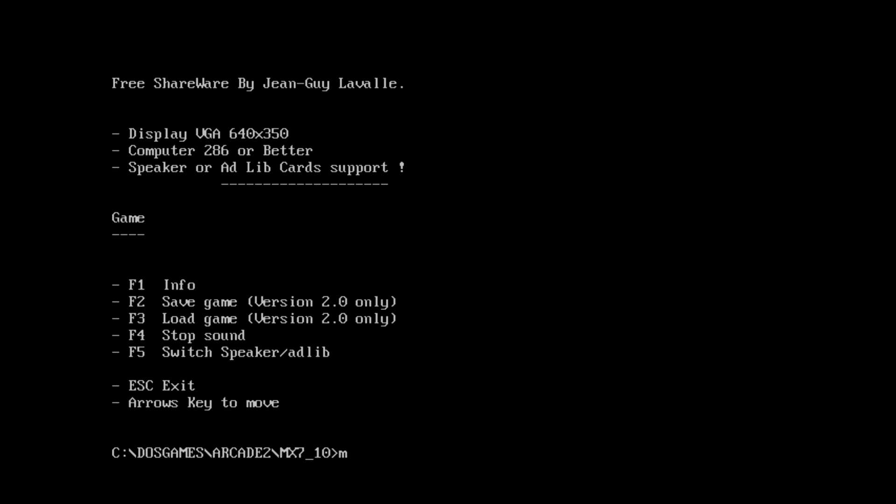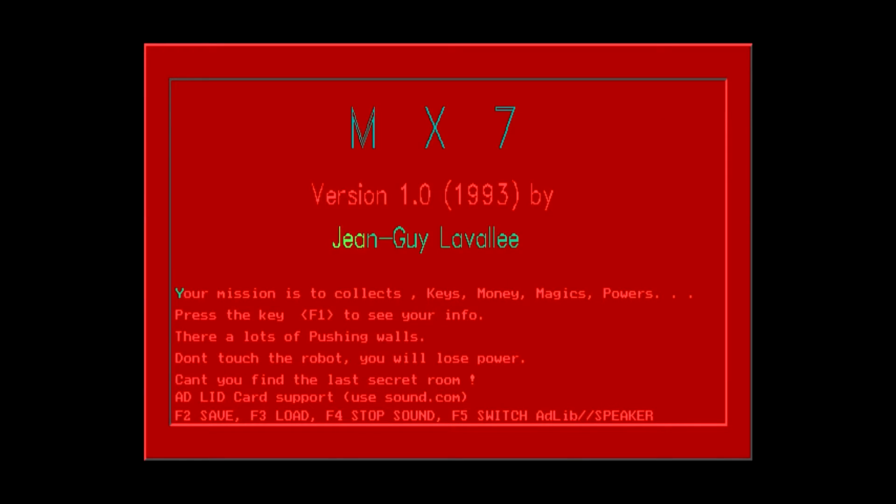There's not really much to go on here, so let's start it up. MX7 by Jean-Guy Love All, version 1.0. We've already got spelling mistakes. Your mission is to collect keys, money, magics, powers. Press F1 to see your info. There are lots of pushing walls, don't touch the robot, you will lose power, can't you find the last secret room. It's clear this person's first language was not English — probably French, just judging by the name.